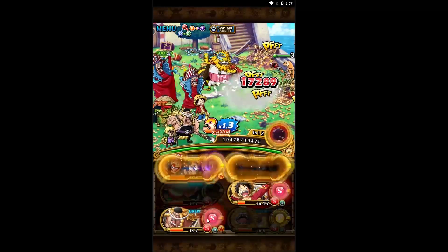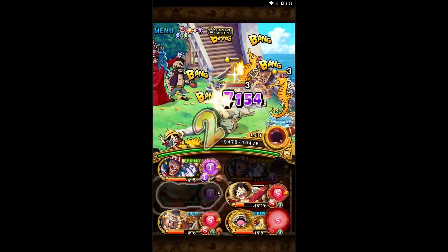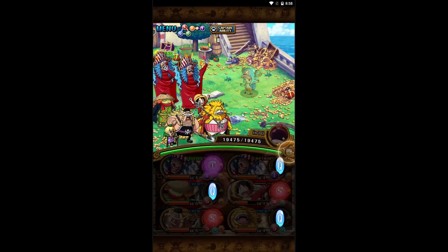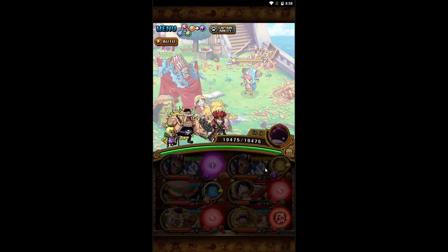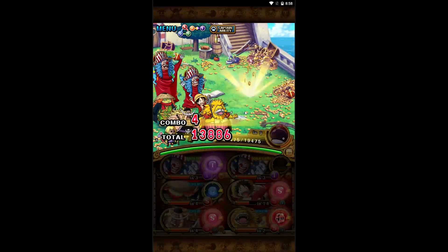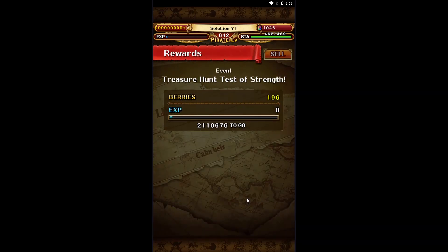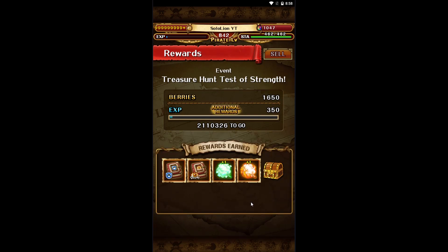Very short mission. You could probably run Kaido if you don't care about CC or forbidden tomes. And this is kind of a preview of what team I will be using on the hardest difficulty. This team only has two extra drops because it's only double buggy.